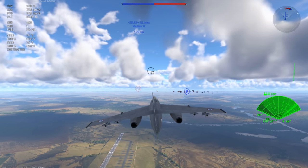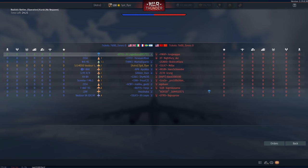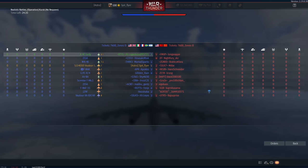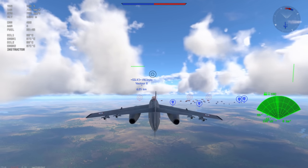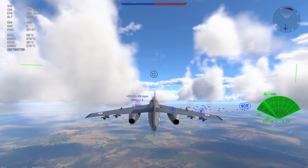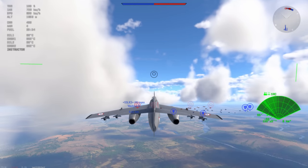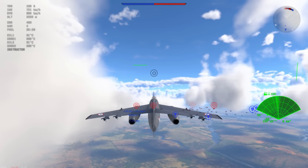Not necessarily overpowered, but certainly a plane that is worth having a look at, and today that's what we're going to do. The Vautour is essentially just a regular Vautour 2A, 2N but of course comes with those four missiles. They're okay — the missiles have a 10G or 12G overload and they basically perform kind of like an AIM-9B but with just a little bit more pull. They are radar guided, so you need to have a solid radar lock, and this is where the radar comes into play.